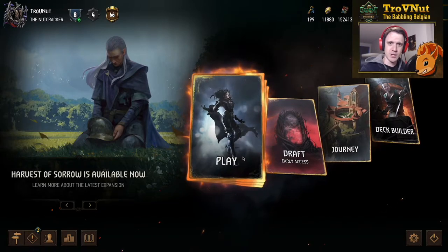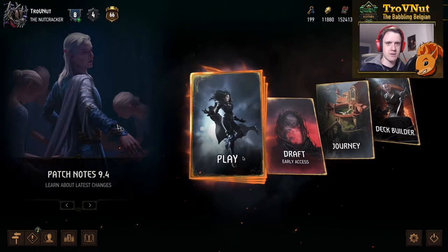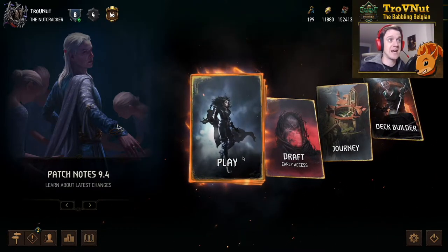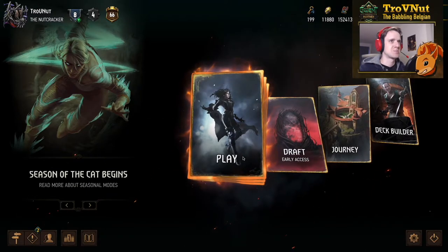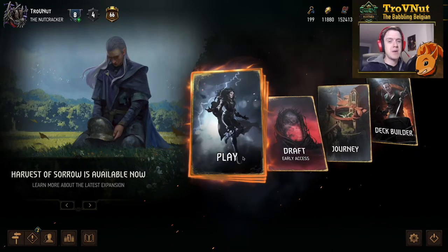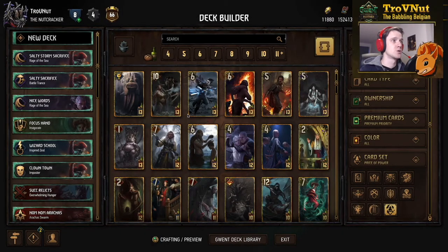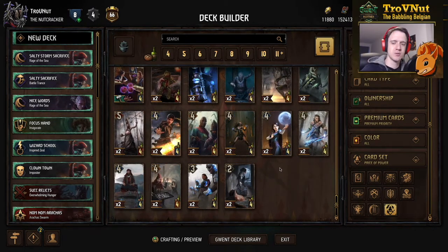Hey, what's up everybody, my name is Troven at TheBabblingBelgian and welcome back to Quentech where today we're going to be talking about the very new cards that just arrived in the Harvest of Sorrows expansion — the third and final part of the Price of Power expansion. Balance is kind of out of the window in this patch, but we're going to go through each and every single card in detail, talking about interactions with existing cards and maybe a little bit of lore. We'll mostly be here in the deck builder and go through the cards one by one, starting at the bottom and working our way up to the more powerful cards.